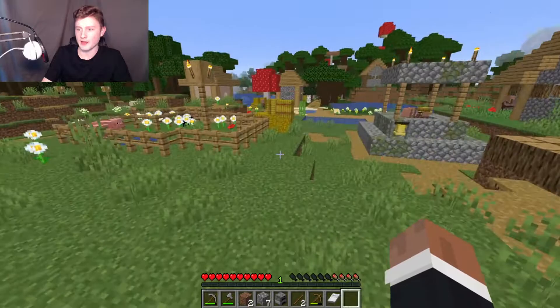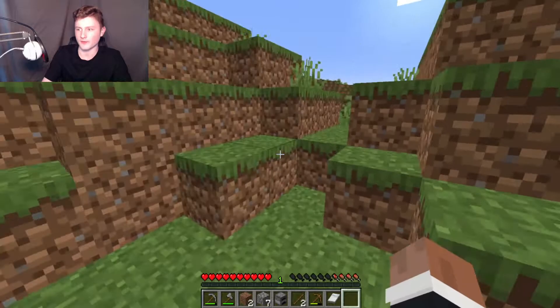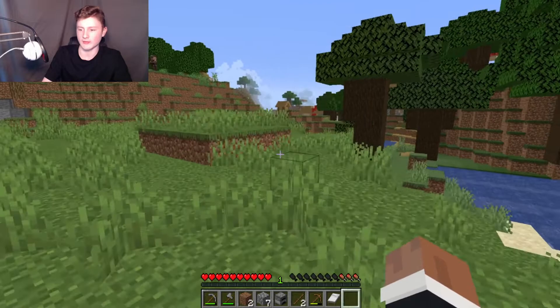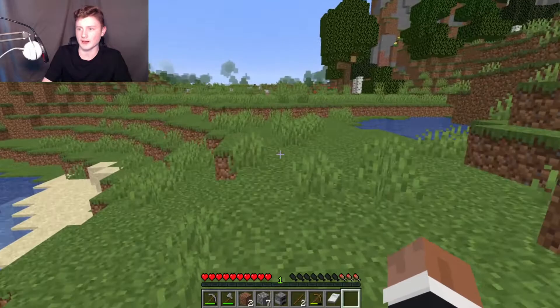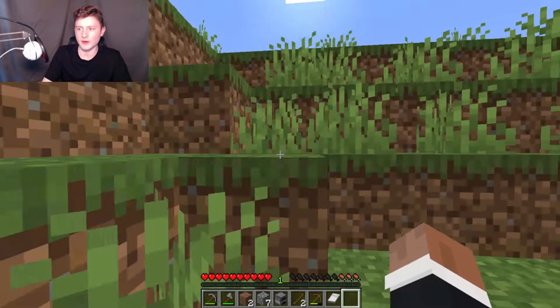The next thing is going to be to find a cave — a cave is basically an opening in the ground where you can go and do some mining. Mining is essential for this game — it is basically in the title. My hunger bar is next to my health bar, and I've only got three bars left, which means I can no longer sprint. I need to find coal — you'll know it by the black specks in the stone.